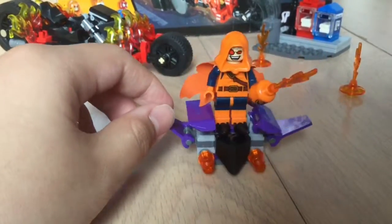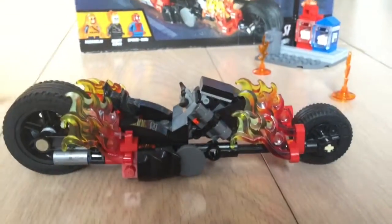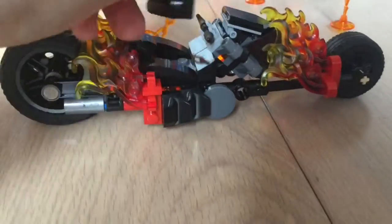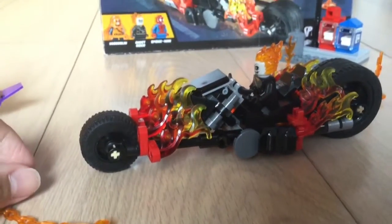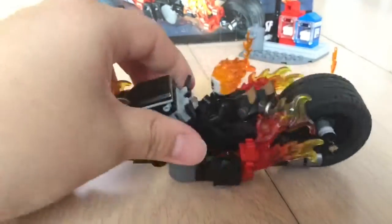Next up is Ghost Rider's bike. This is the first side of his bike — just a movable giant bike with fire blazing out of the engines. Of course, Ghost Rider sits on the bike. There's the other side of the bike, and that's basically Ghost Rider's bike.